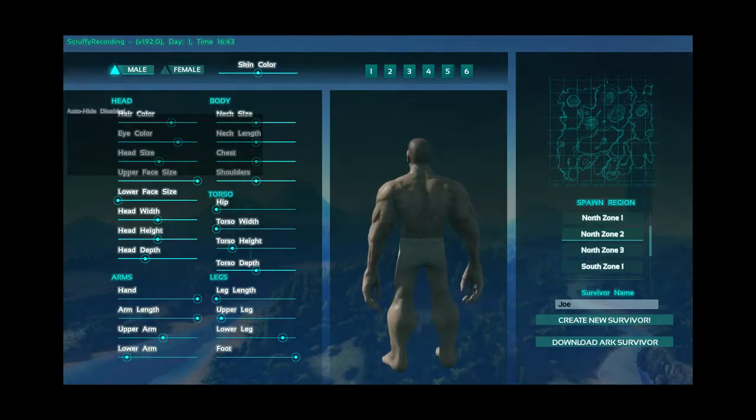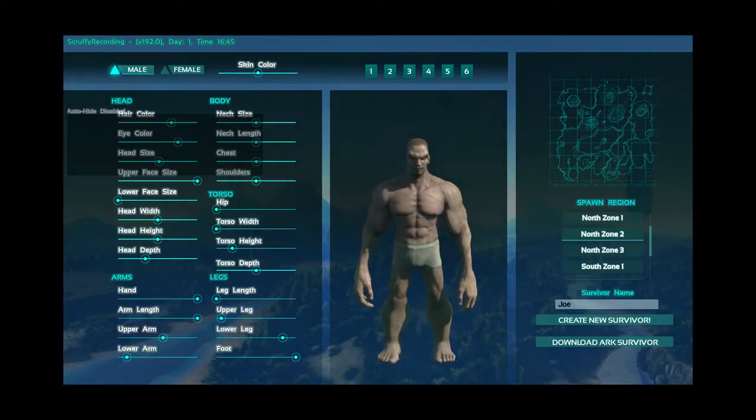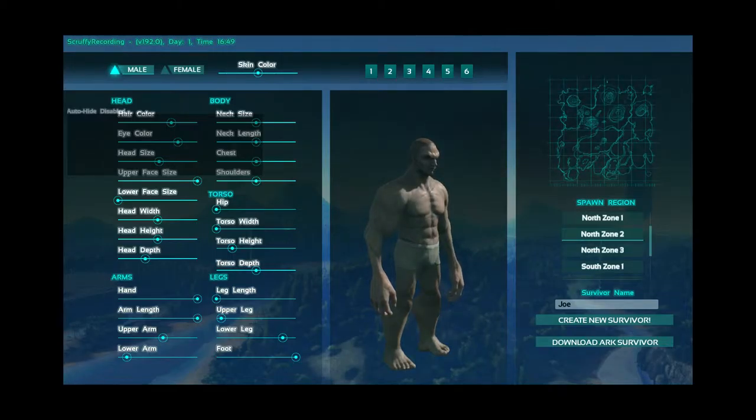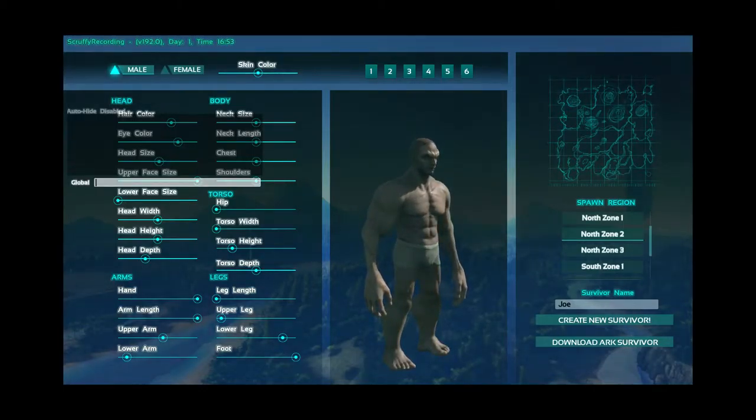She got the server up and running. I'm just creating my character now. Do you know how to get rid of the chat box on the screen? It says auto hide is disabled.